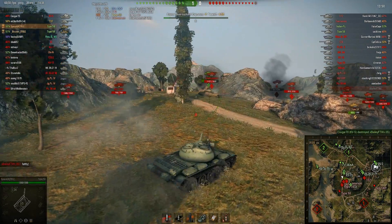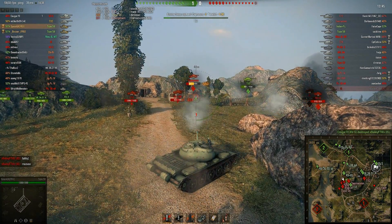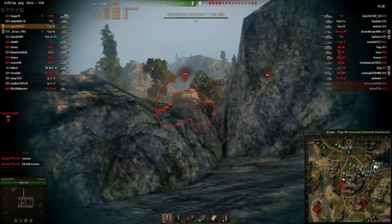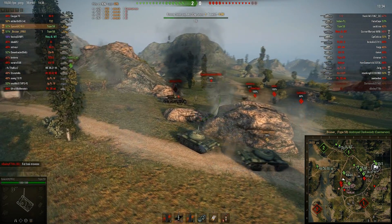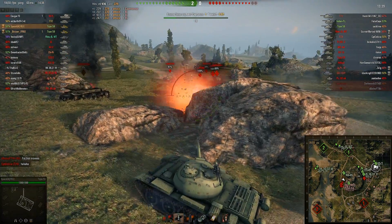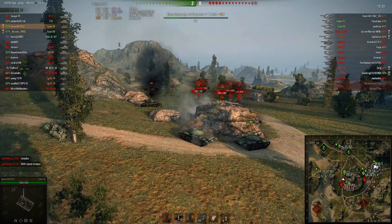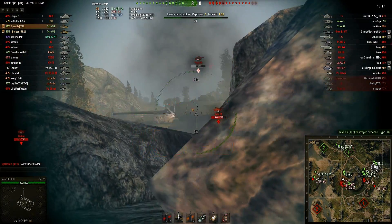A couple of them got greedy — they really wanted that T-32, that Caernarvon, as well as an IS there. Got greedy; cost them their lives. Now I'm just going to peek through here. For some reason they keep feeding themselves to me. We've already used all five standard rounds, so now we're down to all premium. That Indian Panzer there — that premium tank scares me. It seems like it doesn't care if the other tank has armor; it just devours any tank it hits.